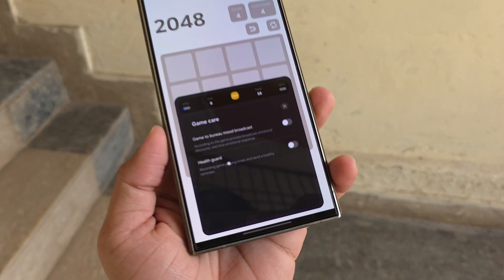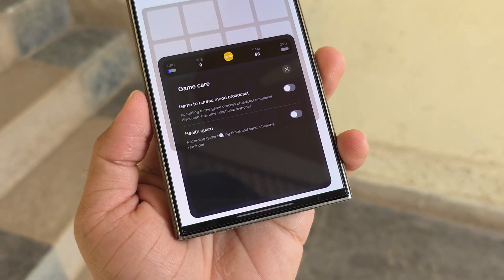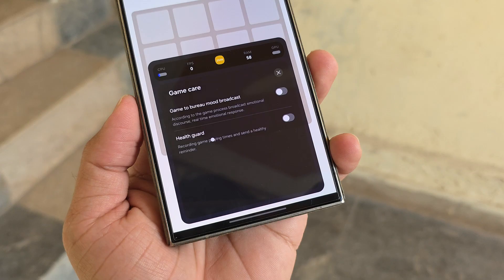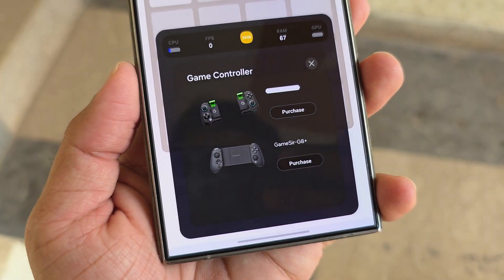The Game Care tool helps you manage your gaming time. It tracks how long you've been playing and reminds you to take breaks. Connecting controllers is easier now too — you can link them right from the Game Booster panel.